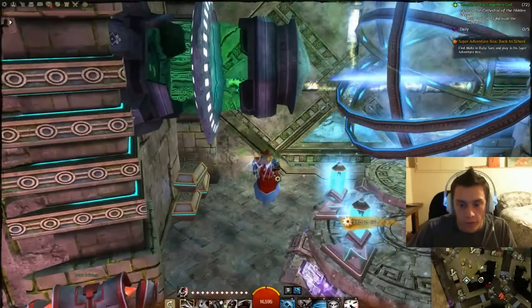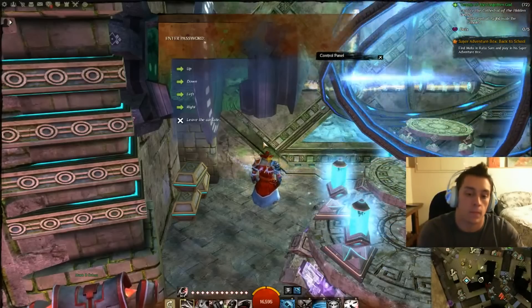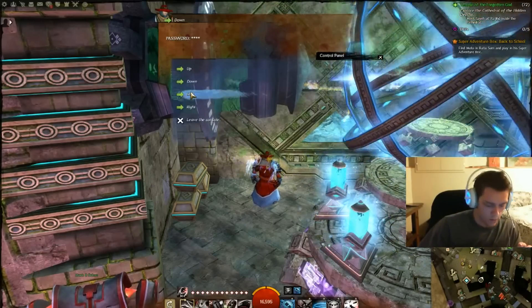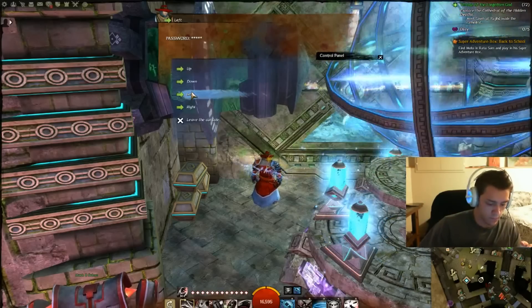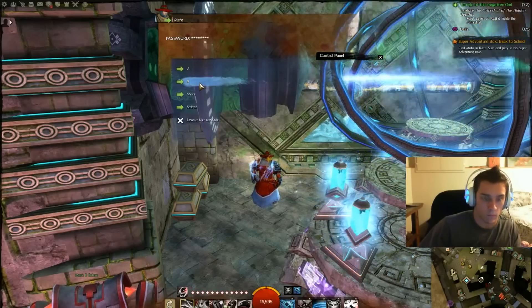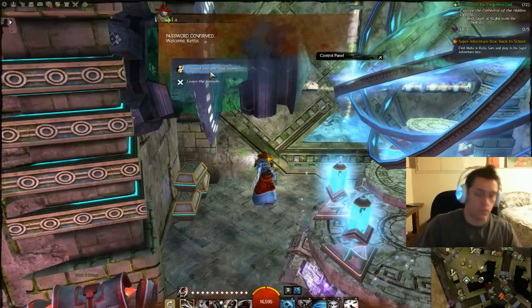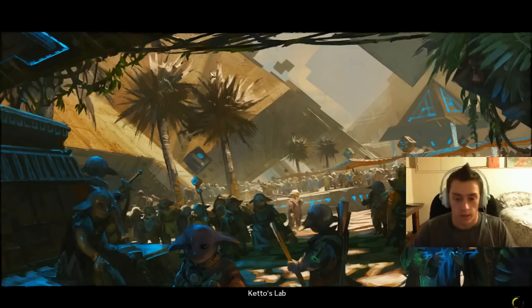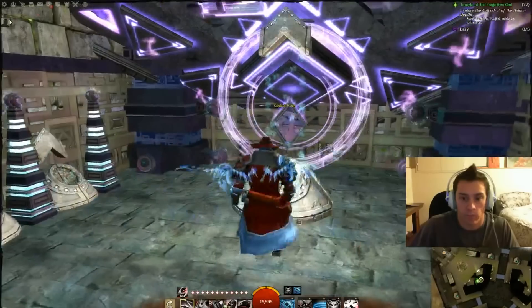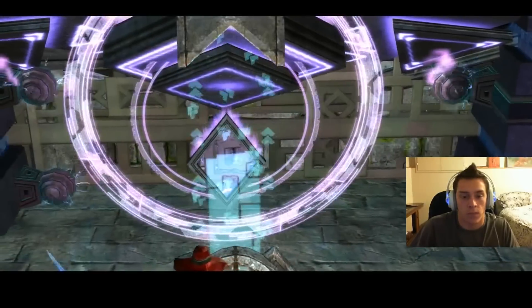Okay, we're here — control panel. Down, down, left, right, left. Okay, proceed to the next room. Ketto's lab. Sabotage the machine.